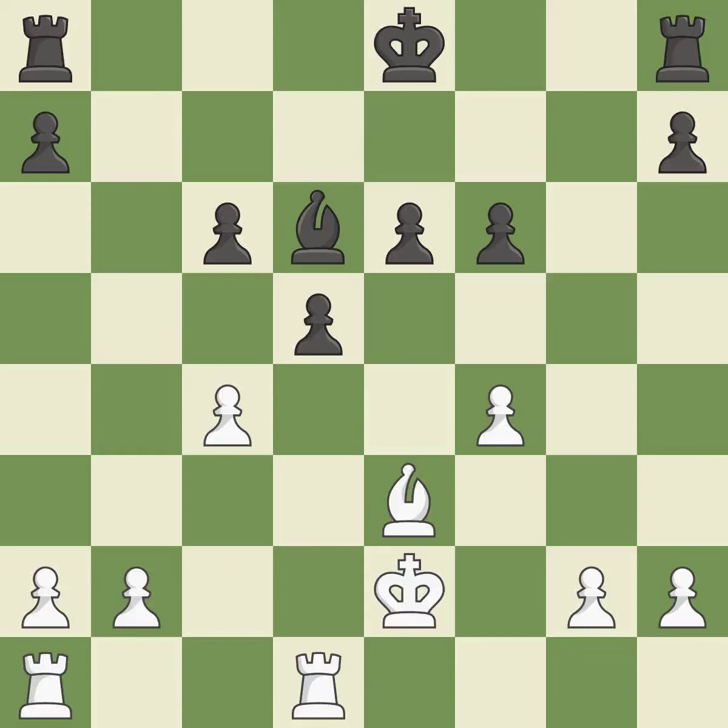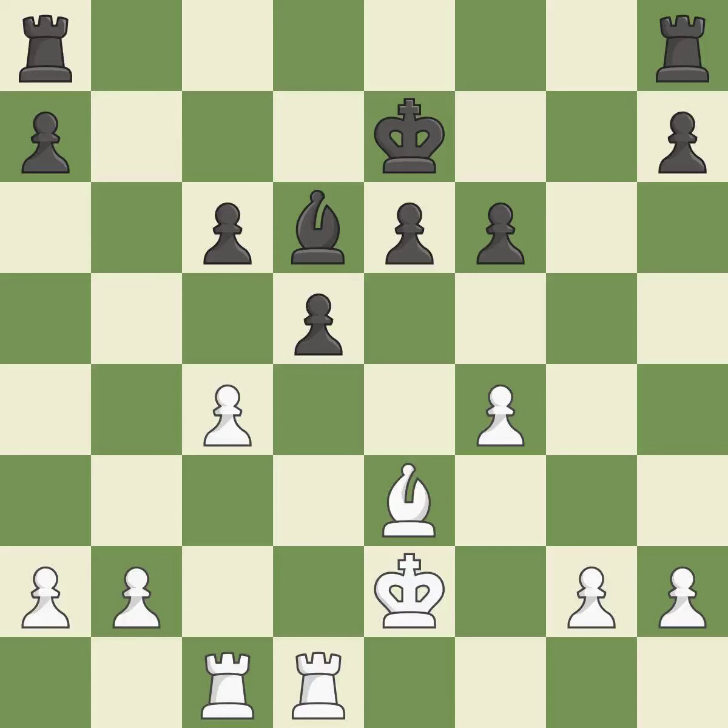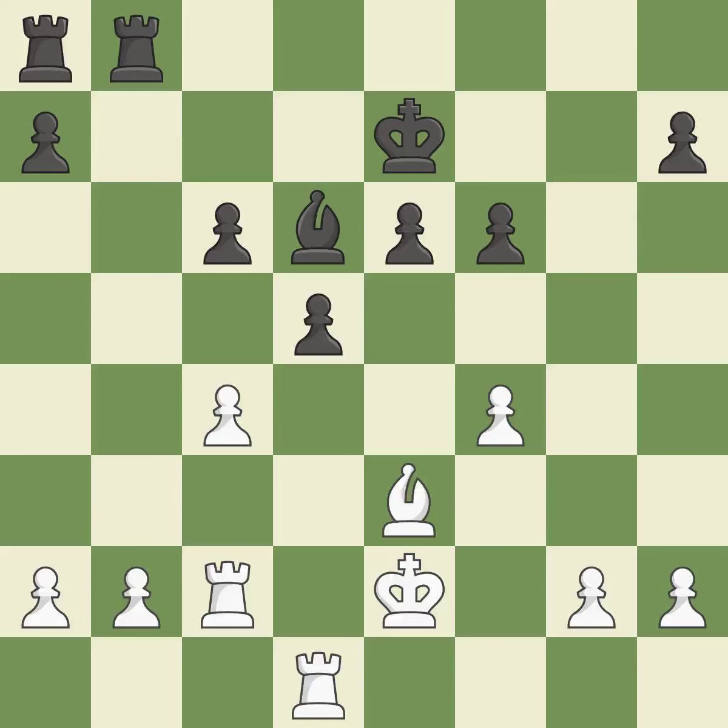It is ideal. The rooks are linked by this, making it easier for them to work together in the future — it is quite good. A pawn that was being attacked and had no defenses is now protected by this — that's good. By moving a rook from its starting square, this activates it — that's good. This defends the attacked pawn — it is best. Among the best actions — it is quite good. The best choice is this one — it is ideal.